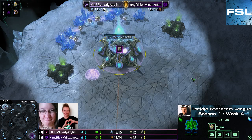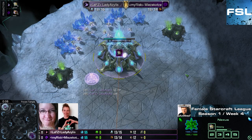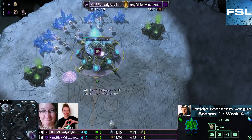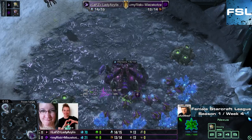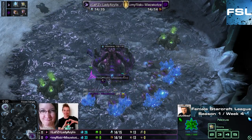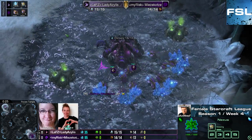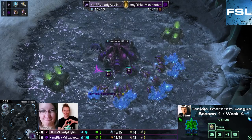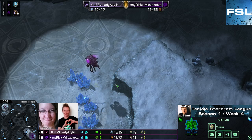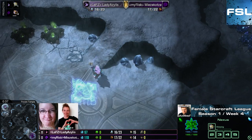It's the third game of the evening, ladies and gentlemen. We're on Frozen Temple, spawning to the top left in pink. It's Lady Azelus as Protoss. And to the bottom right in purple we have our German player Mitsukotze. It's a CVP, ladies and gentlemen. And we'll see how this is going to work out.